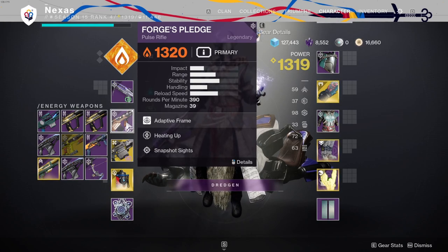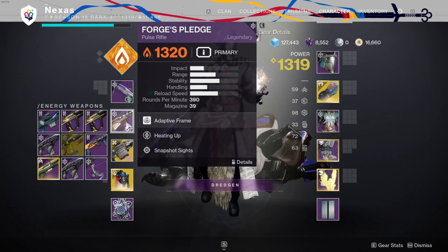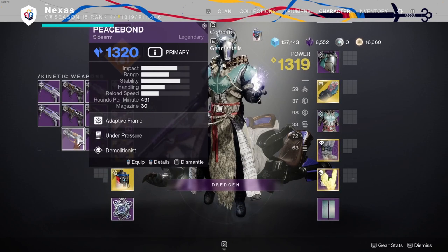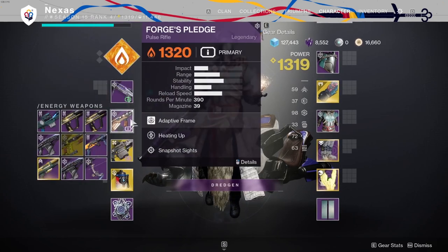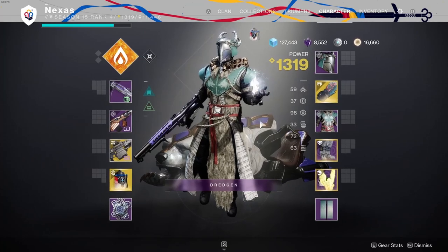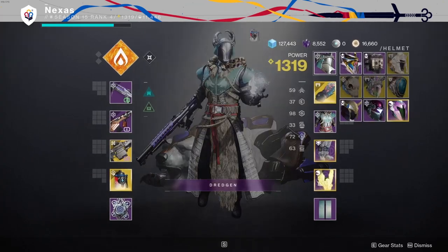This is going to be a sweet weapon — it's a 390 RPM pulse and it's new iron banner stuff you can't get yet. I don't even know when the next iron banner is going to be. There is a sidearm I got as well, Peace Bond, which is stasis, but this is the new pulse rifle.